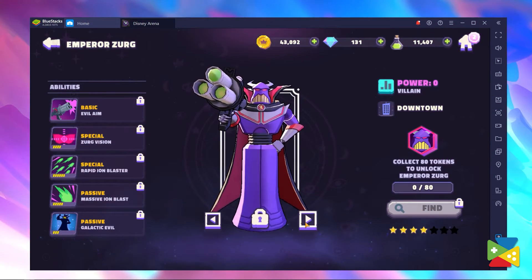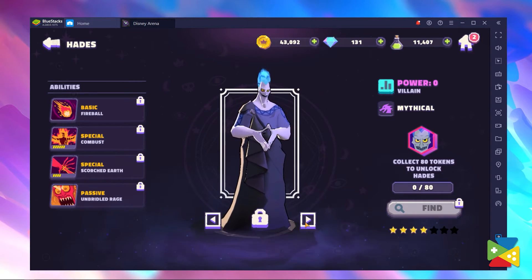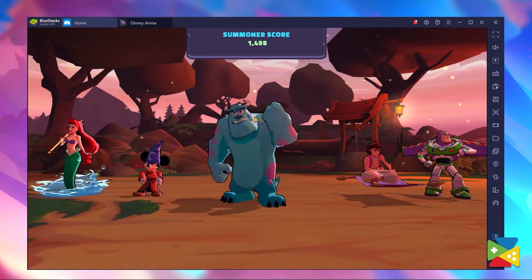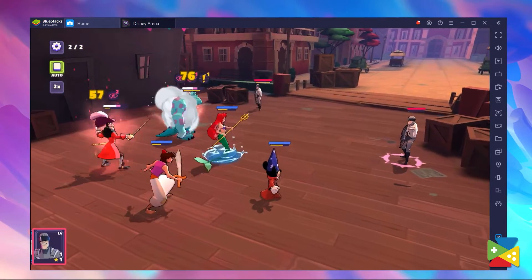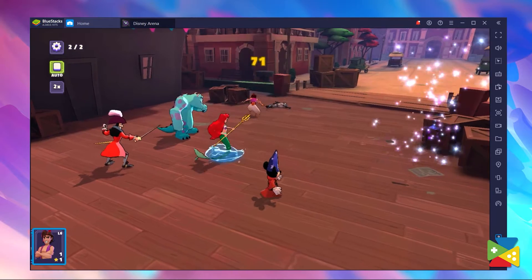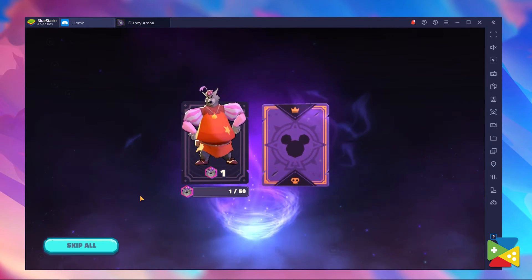The best thing about Disney Arena is that you can play with beloved characters from your childhood. However, you won't get your favorite heroes from the very beginning, as you need to farm for them. Beyond the initial recruits you get from the tutorial, it's up to you to earn character tokens and unlock new characters from across the Disney universe. These tokens can be earned, bought, or found in a number of different ways, so always keep an eye out for them as you play through the game.